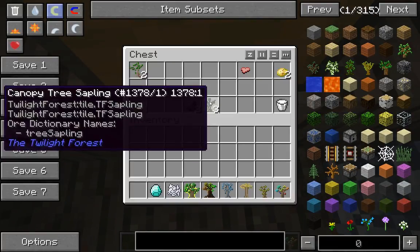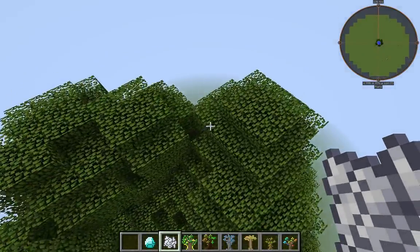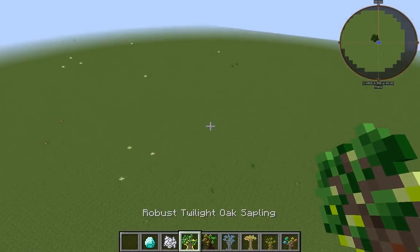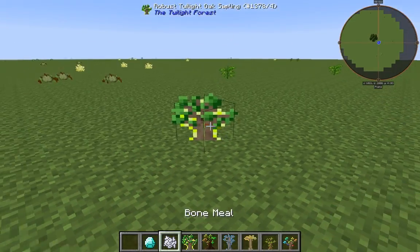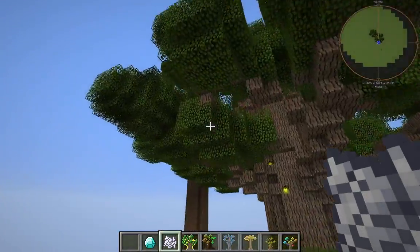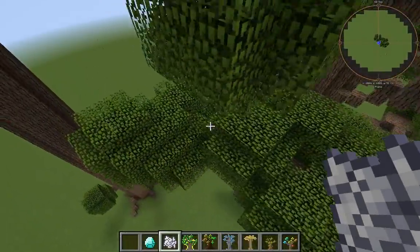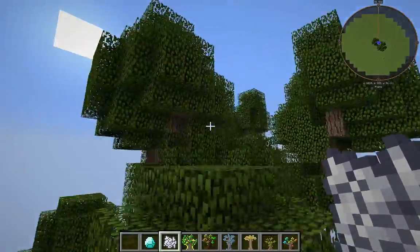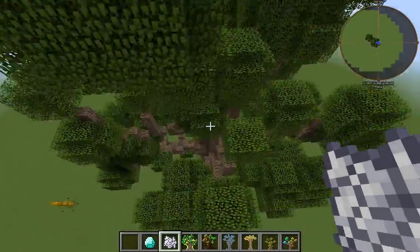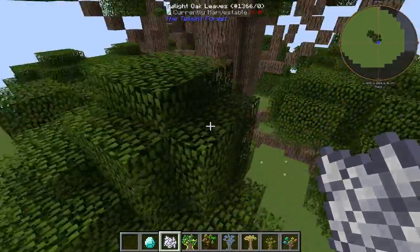I'm currently in peaceful, that way there's less stuff to deal with. I'm in creative. You just got to be careful if you find one of the saplings because you could end up suffocating basically in the wood. The trees sometimes have zero to four spawners.